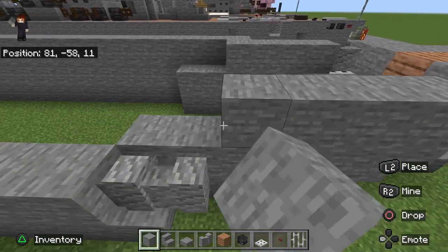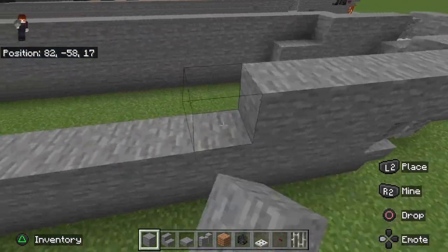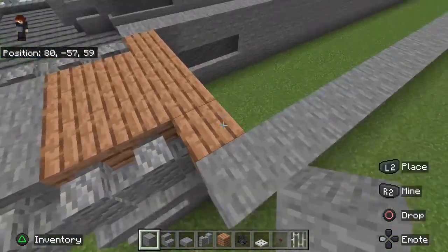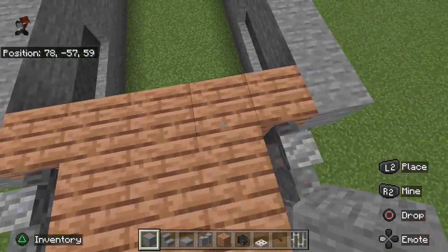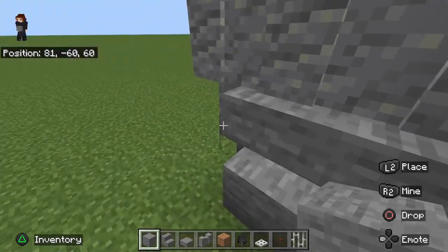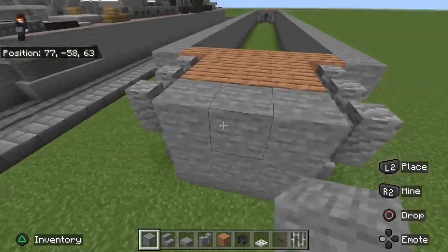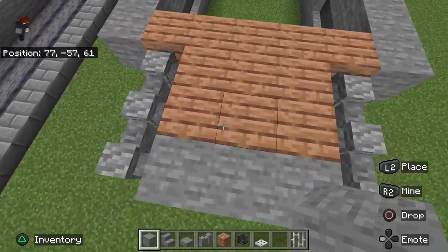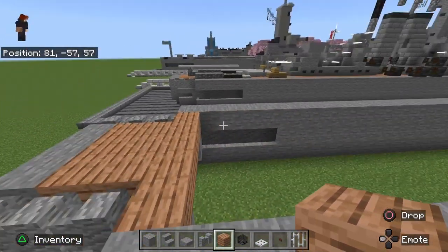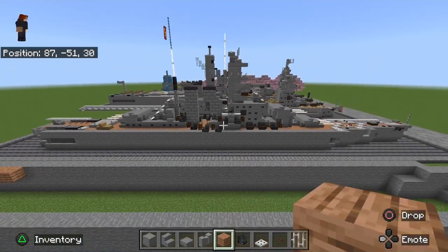Place an upside down stair, then an andesite wall on top of the trap door. Go back four blocks and place a slab, then go back 47 stone blocks. Place five jungle wood planks across, then three andesite walls: two on top of the existing ones and one hanging off the edge. Put three more stone blocks on top of those, fill the little gap with jungle wood planks, and repeat. Once done, fill the whole area with jungle wood planks — that sets up the foundation for the superstructure and deck.